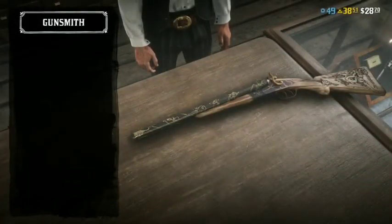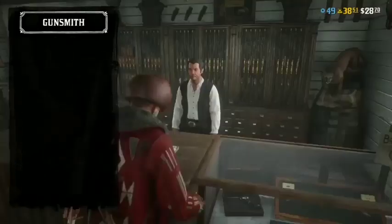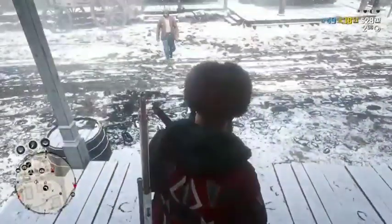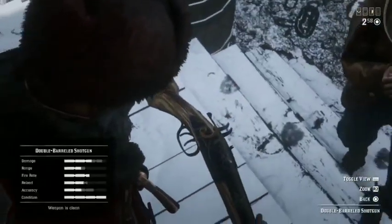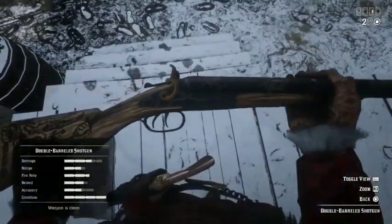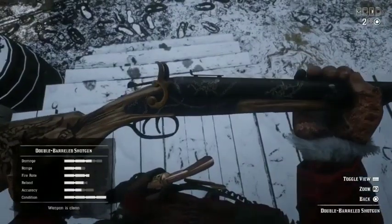So what you're going to want to do is make your way over to the gunsmith, select the double barrel shotgun, select the Krampus variant, and let's have a look at this — see what it looks like. Lovely gift from Rockstar, thank you very much Rockstar, Merry Christmas to you. This variant does look sick, but we're going to make it look even better.